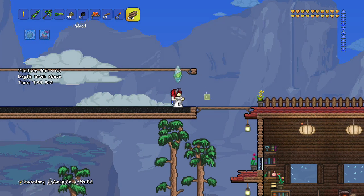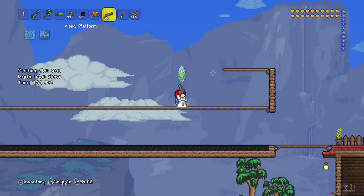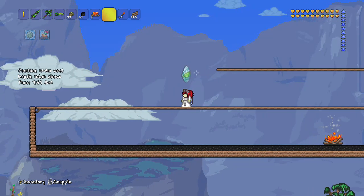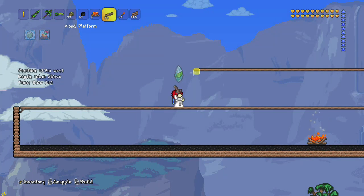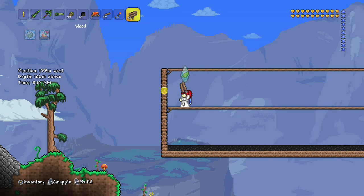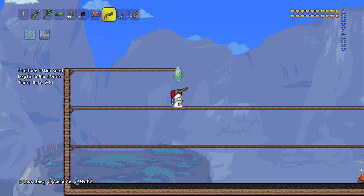We're going to leave this first section open so that when I run from my spawn and my bed, I'll run right back into the arena without being blocked by the walls. And then we're going to go up another one. So I actually rebuilt a new world — I had a really makeshift arena in my last world and I didn't really like it very well. This is actually a new world I've started this week.